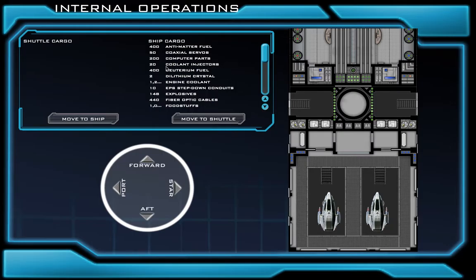For example, let's say that we need to add three coolant injectors. So I'll click coolant injectors over here. First, I'm going to select a shuttle that I want to launch — I'm going to choose Shuttle Alpha, which is the one on the left-hand side. After I select Shuttle Alpha, I'm going to click Move to Shuttle. I click it three times, and we see that three coolant injectors have moved to Shuttle Alpha. It's important to know that doesn't move instantly — that's just the order for it to move. A cargo officer will move that down; it typically takes anywhere from one to three minutes to actually get all the parts down there.